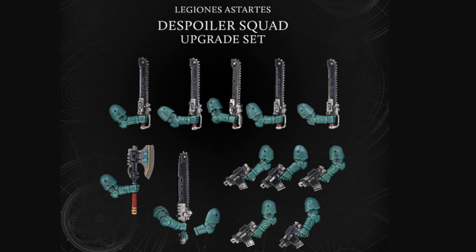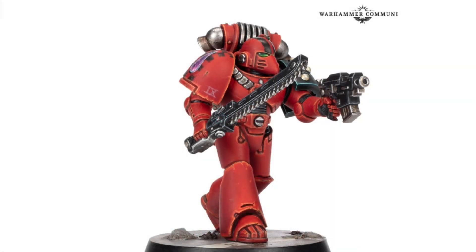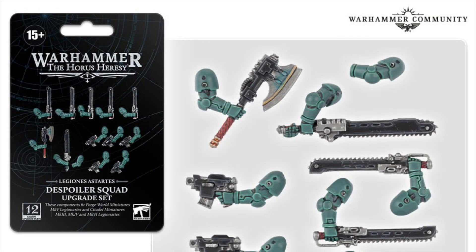My biggest gripe is there's not actually enough to kit out a full squad. I've no problem with the way they look - I think they look absolutely great. The design of the bolt pistols and the chainswords look good, as you can see on the space marine on the screen there. But there's just not enough to kit out a full Despoiler Squad, which I think is a bizarre decision, because you're going to have to buy two of these upgrade packs. There's nothing wrong with the pack itself - I like the design, I like the way it looks.